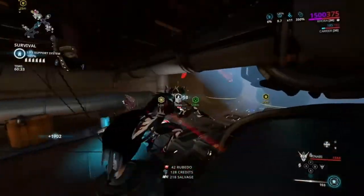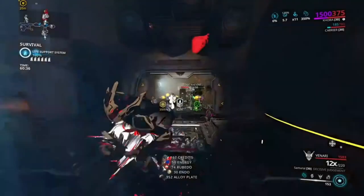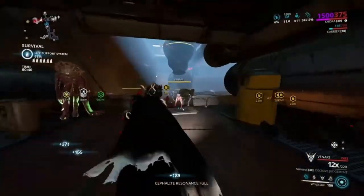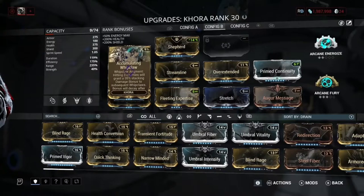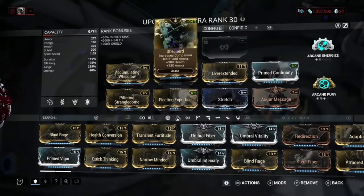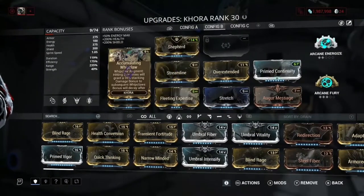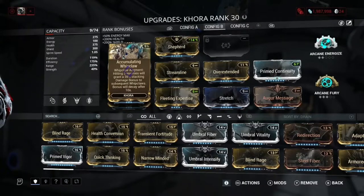What I use is Khora — if you can see by the background I was using Khora — and this is the build that I was using. First we have Shepherd, just because Shepherd is the base companion mod, it's really easy, basically the basic one. Next we have Accumulating Whipclaw, which is the Whipclaw augment.